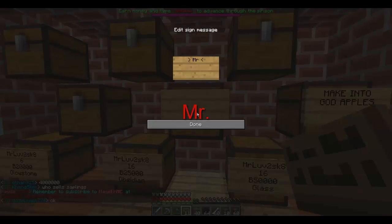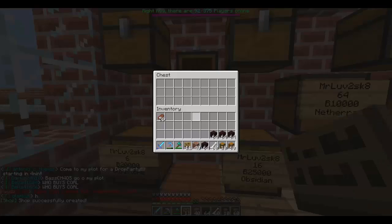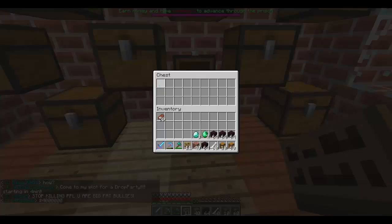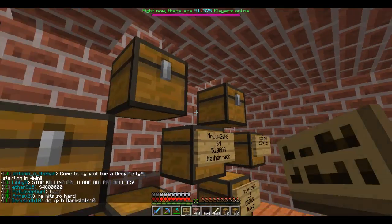Netherrack. Netherrack's really easy to get, so let's do 10k for 64. What's the netherrack ID? It is 87. What's done in these chests? We have iron, diamonds, and emeralds. Let's move them to the other side. Netherrack goes in here. And bones go here.